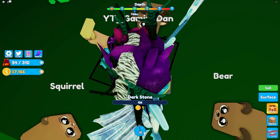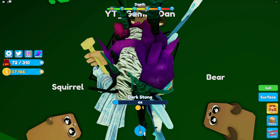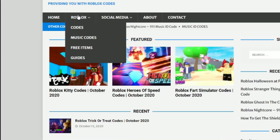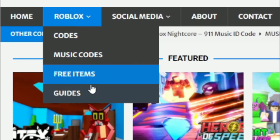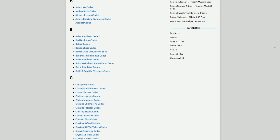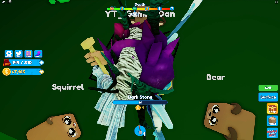Are you fed up of watching YouTube videos just to find Roblox codes? Well, I have a solution — rblxcodes.com. On the website you can find game codes, music codes, and guides. There's tons of stuff to check out, and overall they have codes for over 300 Roblox games, so if you need a code for any game it will be there.